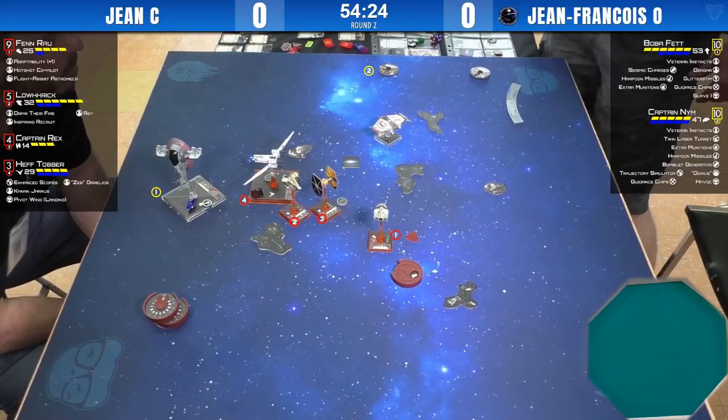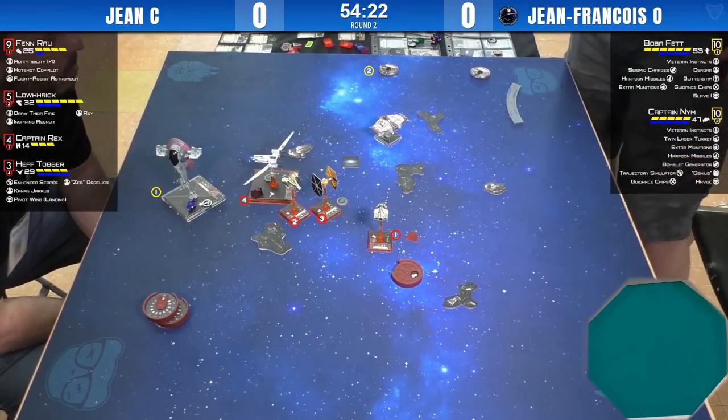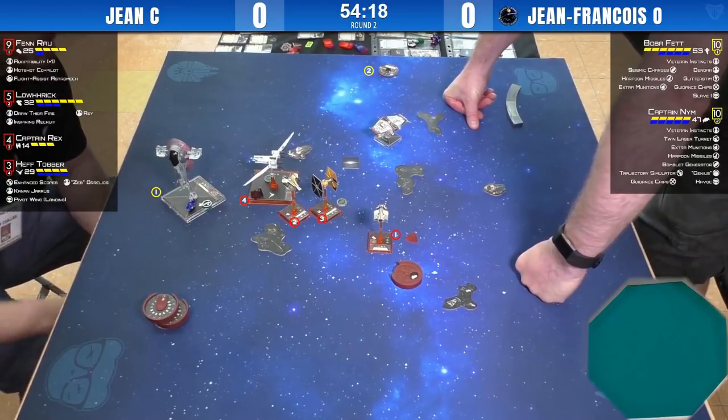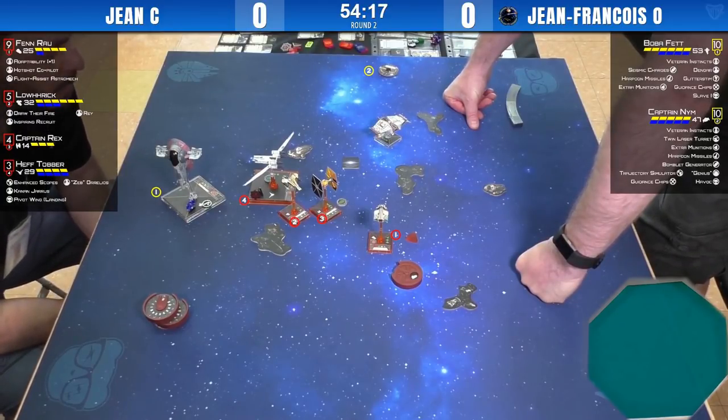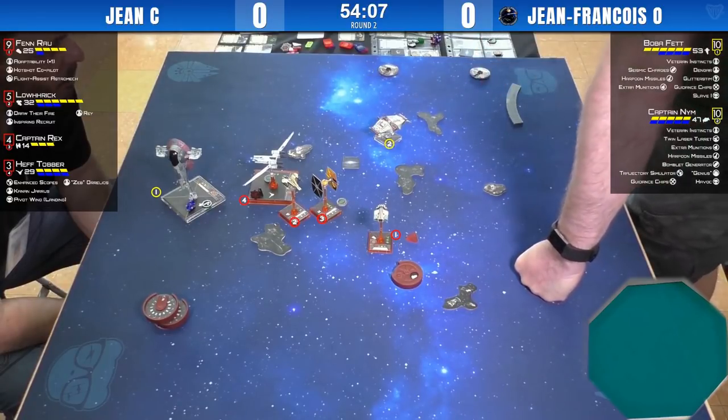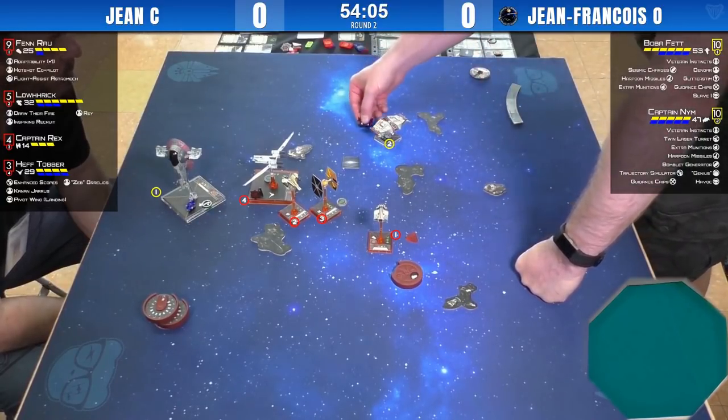This is pretty sweet — Boba's setting up to make Jean chase his ship. Meanwhile, Nim circles around that debris field and comes in behind, maybe even throwing a bomblet generation in front of him. He got himself pincered a bit with this setup.